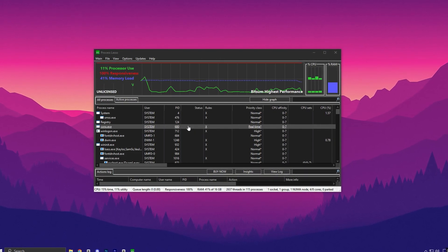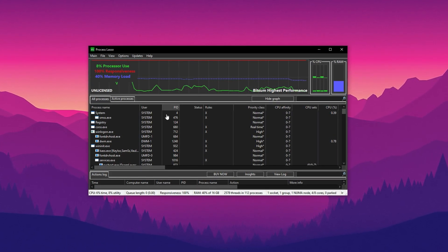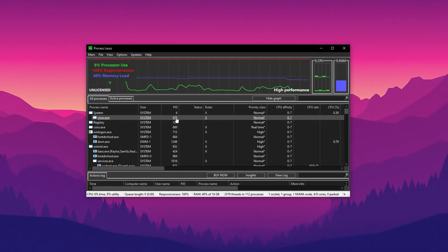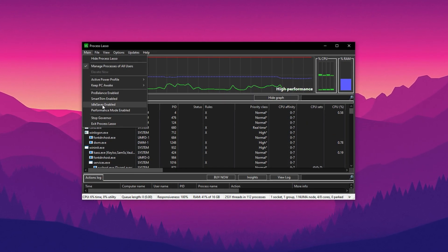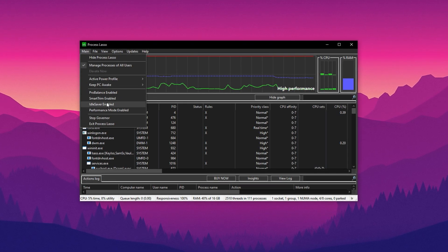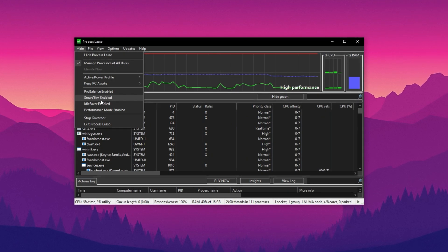After downloading and installing Process Lasso, the first thing you'll need to do is adjust your power plan settings. Switch to the high-performance plan to make sure your PC is utilizing all available power for performance. Next, make sure to disable Pro Balance, Smart Trim, and Idle Saver. These features can interfere with gaming by reallocating resources in the background, so turning them off ensures Fortnite gets top priority.